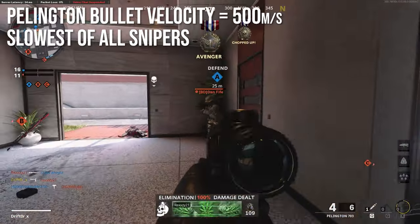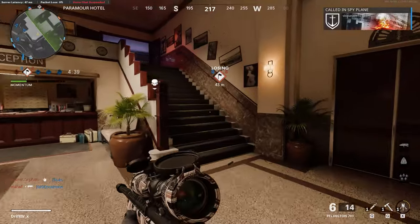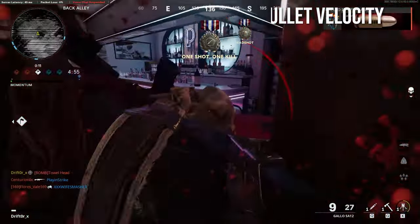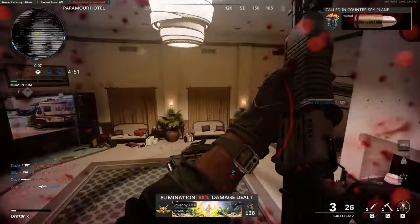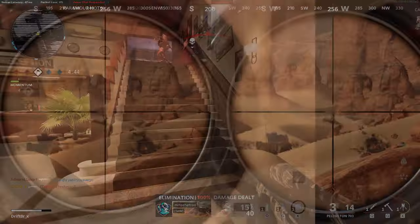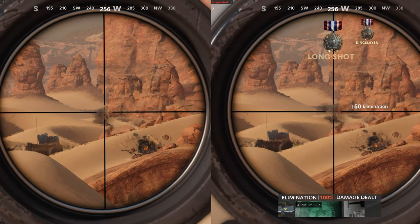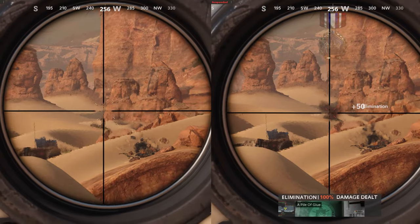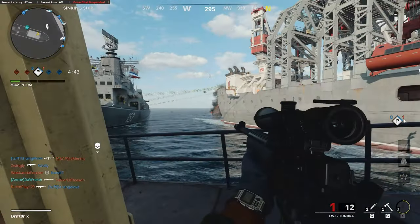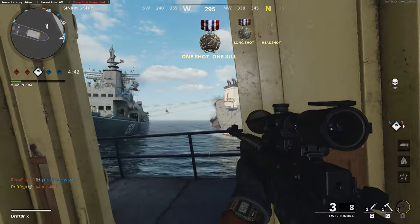The Pellington bullet velocity is 500 meters per second, which is the slowest of all sniper rifles. That makes sense because it is the lowest caliber, but what doesn't make sense is that sniper rifles in Black Ops Cold War have less bullet velocity than assault rifles, light machine guns, and even some submachine guns. Here's a slow motion comparison between the minimum bullet velocity — the Pellington with a suppressor — and near-maximum with the Tiger Team barrel, and you can see a pretty tremendous difference in how long it takes for the bullet to hit.